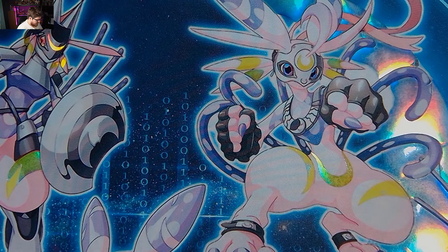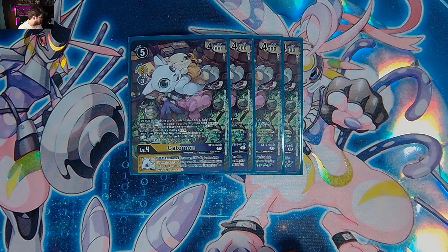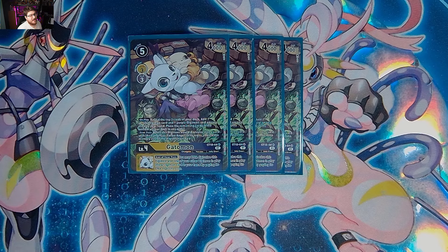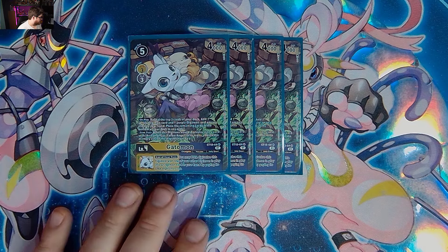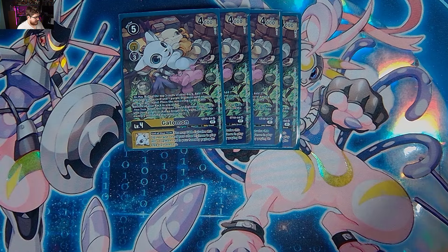We have four starter deck 10 Gatomon that basically says look at the top three cards, add one purple and one yellow Digimon among them to your hand, and put the rest on the bottom of the deck. On your turn when it would Digivolve into an Angel or Fallen Angel — Archangel as well — it reduces the Digievolution cost by two, bringing it down to a one cost, which is really good. And it has the end of turn Jogres effect. We like Gatomon for this.